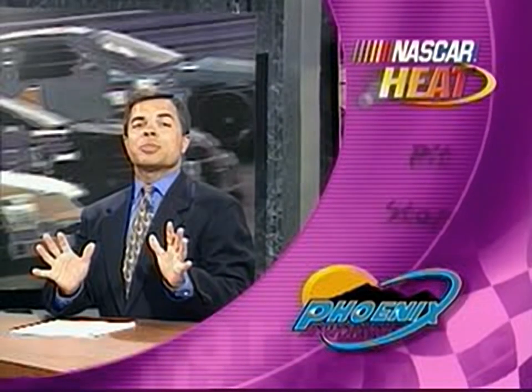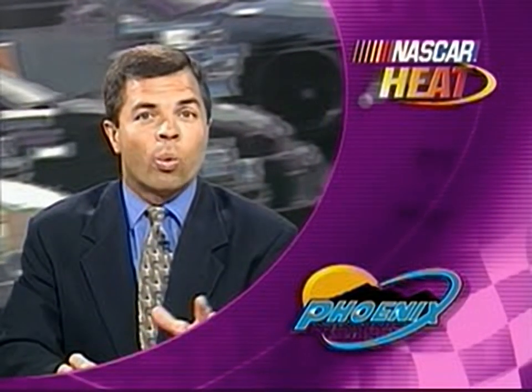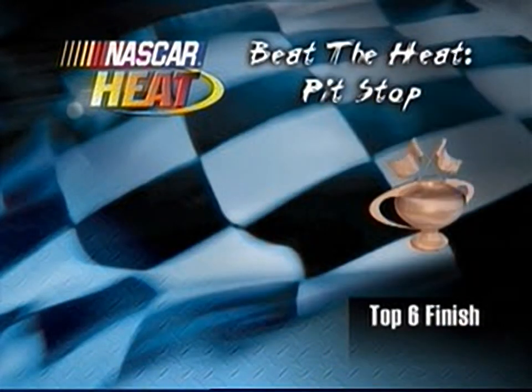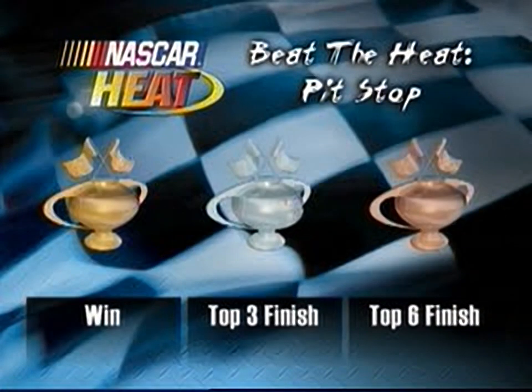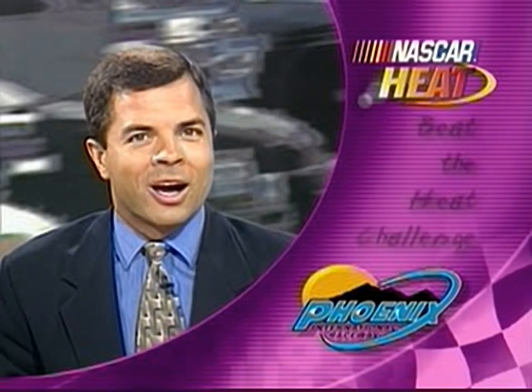Phoenix International Raceway is the location for our next challenge — this time, a pit stop challenge. There are ten laps to go in the Checker Auto Parts Duraloop 500K, and you're running in 13th place. It's been a very long green flag run, and everyone will have to pit before the checkered flag flies. Your goal is to determine the best pit strategy in terms of when to go in and what to do in order to get a top six finish. Sixth place will garner the bronze. Top three will be rewarded with the silver. Winning the race will also win the gold in Phoenix. Good luck.